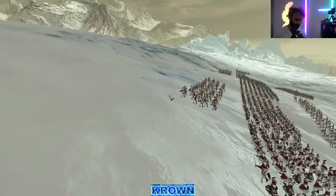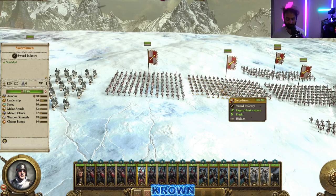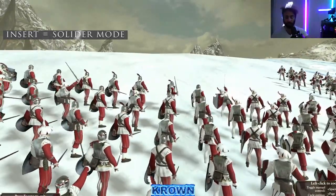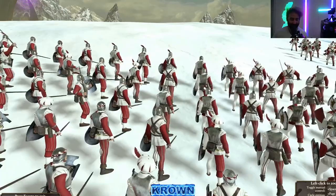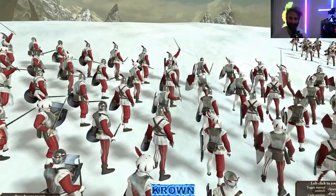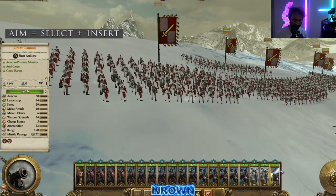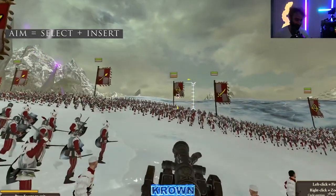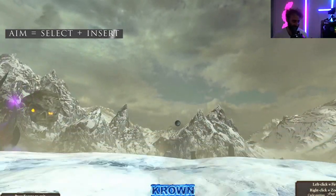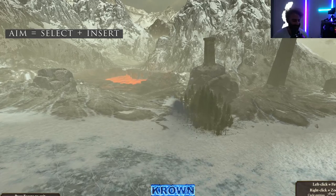The last feature is the cinematic unit view — press the Insert key to be put right on whatever unit you have selected. When you watch units march up to the enemy or engage in battle, it really feels like movie mode. If you do this on an artillery unit and press Insert, it actually lets you aim in first person and you get to see the cannonball firing — it's a really cool and satisfying feature.